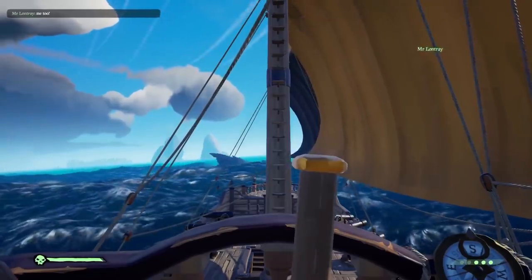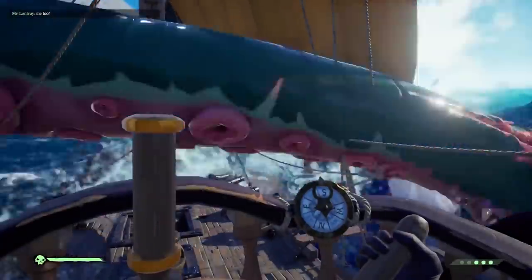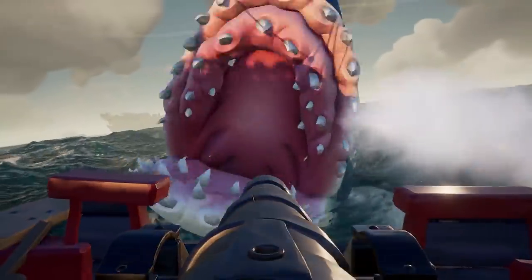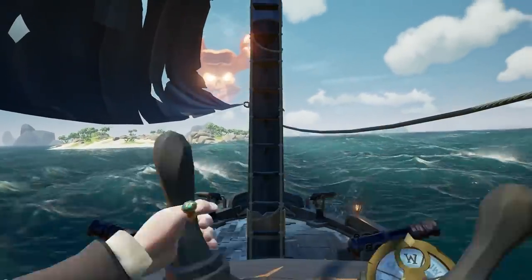The Megalodon, however, is a sea monster you can escape from. If you want to fight it, fire at it with whatever you've got and keep doing that until it goes down. It's not an easy fight though, and running to protect the treasure you have on board is respectable. Your best chance of escape is sailing with the wind to the closest island. Once you're close enough to an island, the Megalodon will go its own way.